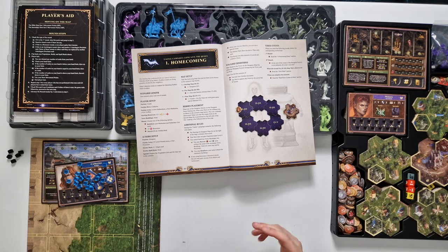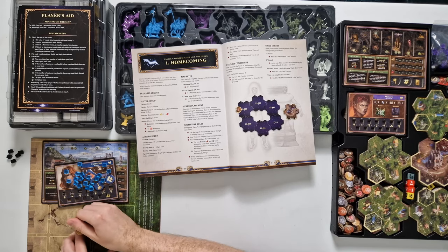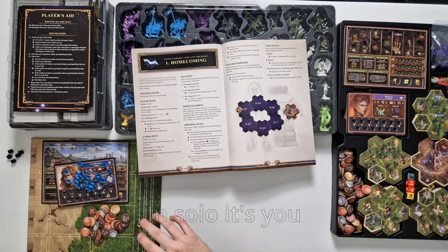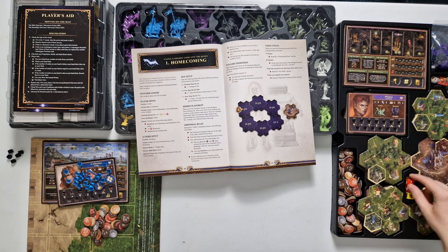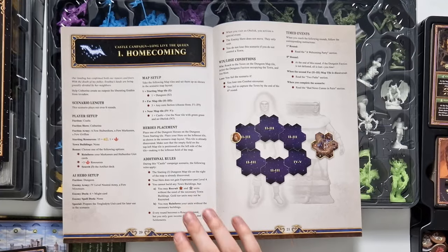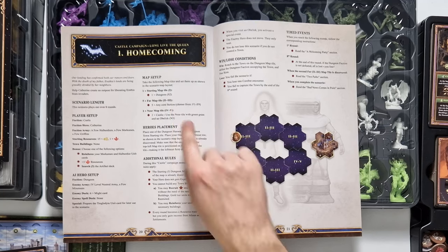Then we need some generic components needed for all games. First of all we need a good handful of resource tokens — you can just put these in a small bowl or something, just be sure that every player can reach these. Then we need the dice: we need the resource dice, the attack modifier dice, as well as the treasure dice.